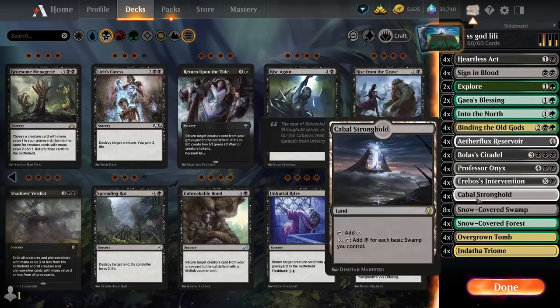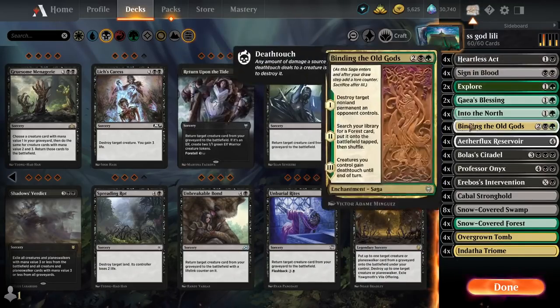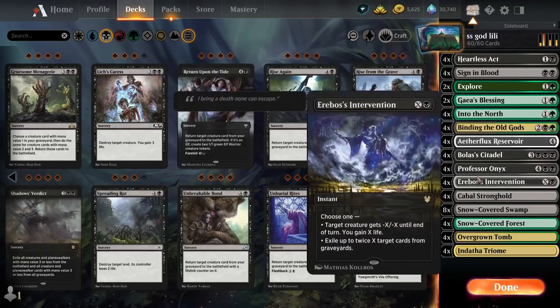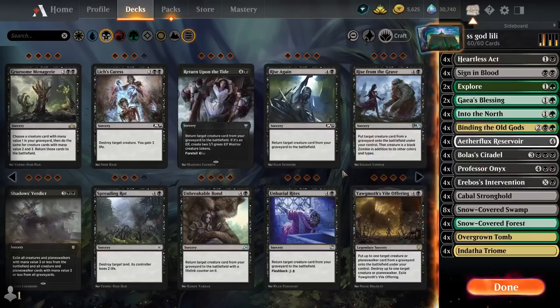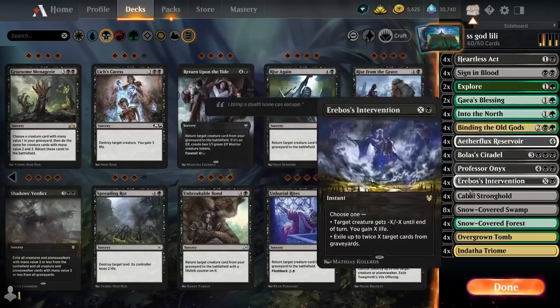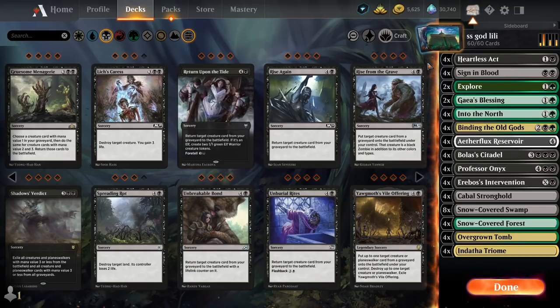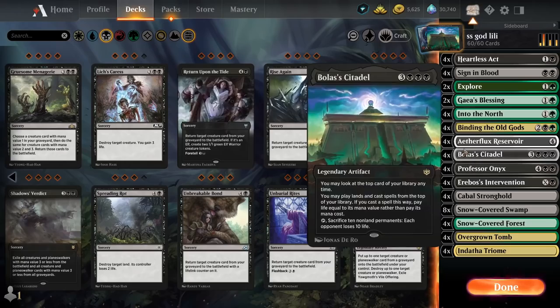We have a little bit of removal: four Eribos's Invitations, four Heartless Acts, four Bindings of the Old Gods. Binding of the Old Gods handles enchantments, artifacts, and planeswalkers — everything else is just creatures. I am currently in the specific situation that for weeks I have not encountered mass red decks.